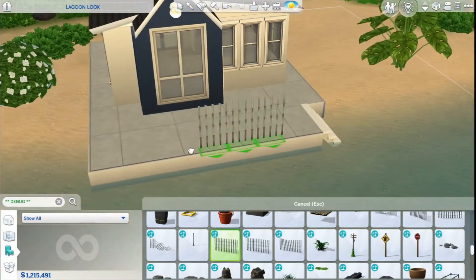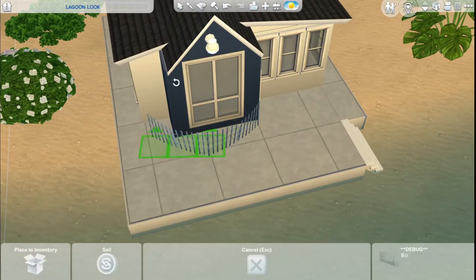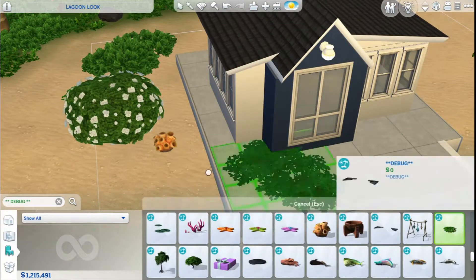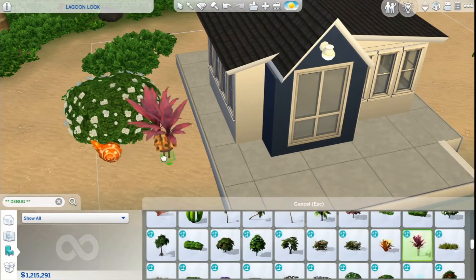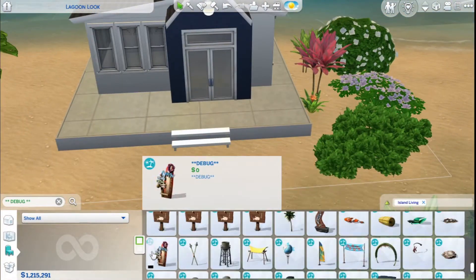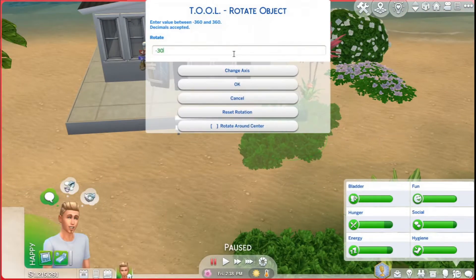The landscaping goes through several stages for this build. I start off doing my typical Sulani landscaping — that's just grabbing stuff from the debug menu and kind of scattering it around. Then I decided the house might look better with a kind of flower bed type thing in front of it, so you'll see me change to that in just a little bit.